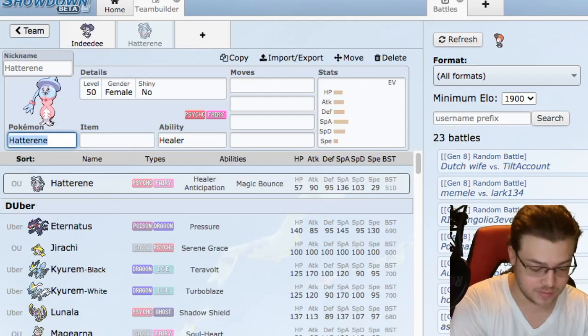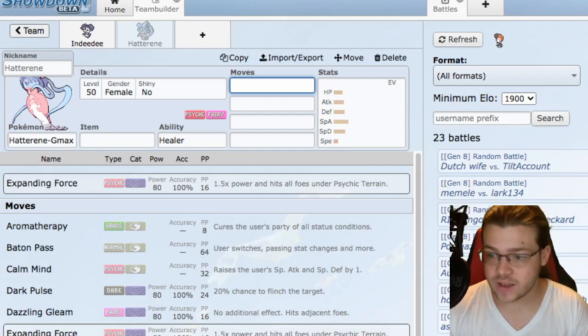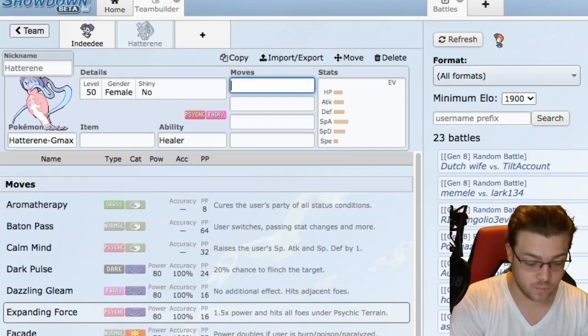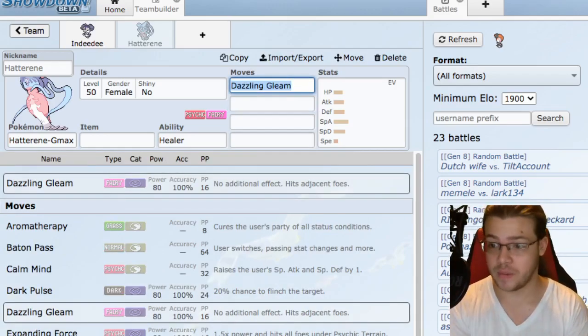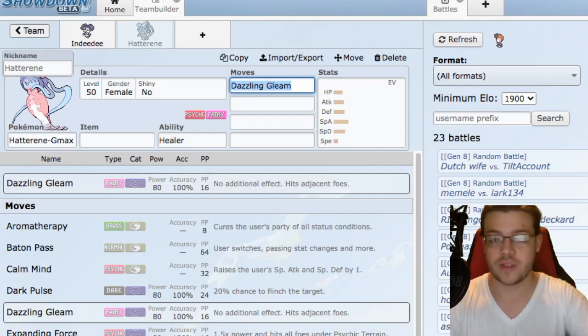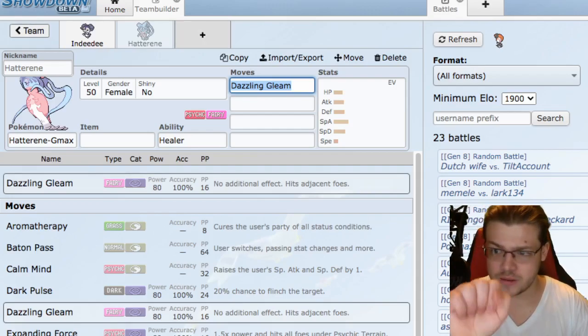This is going to be Hatterene G-Max because it's very very powerful. Its G-Max move attacks with a fairy type move - we're going to be using Dazzling Gleam - and what it does is it confuses both opposing Pokemon. That's amazing. It goes through Protect because Protect only blocks 75% of the damage and doesn't stop secondary effects, but Max Guard does.